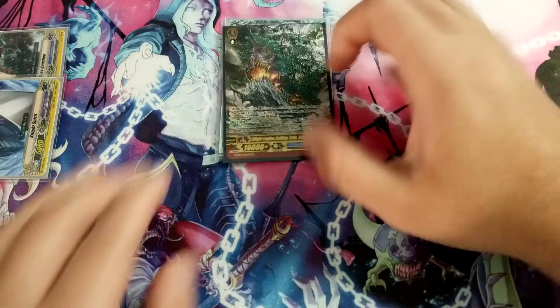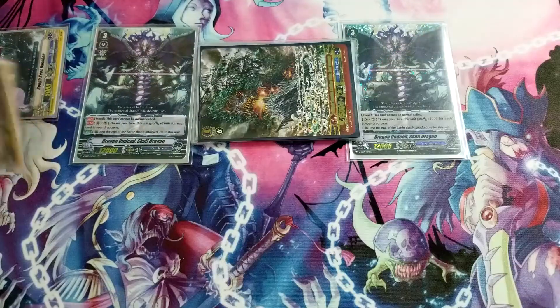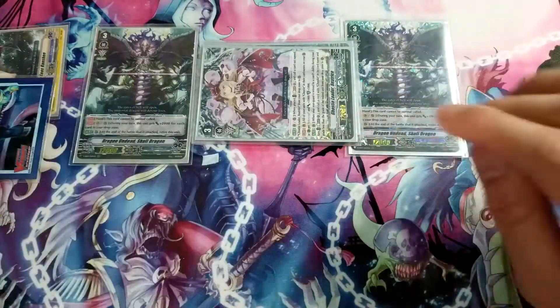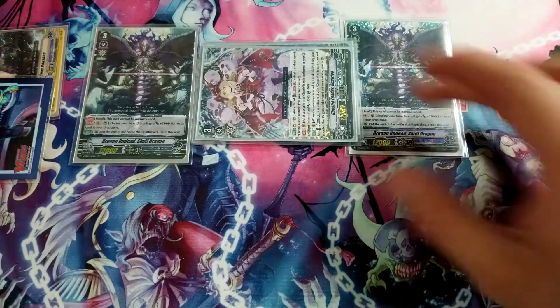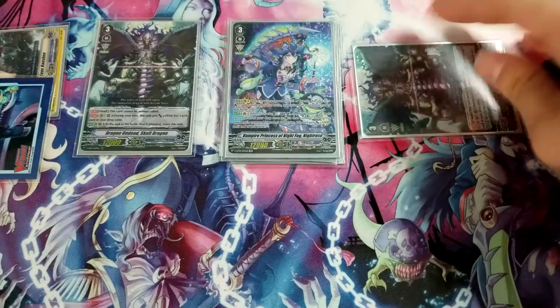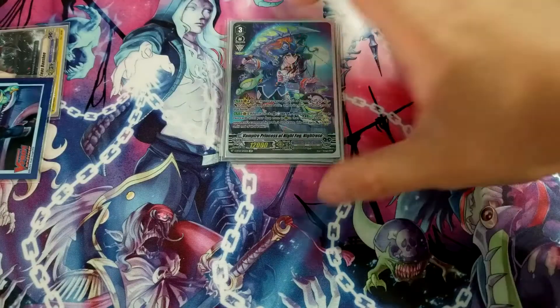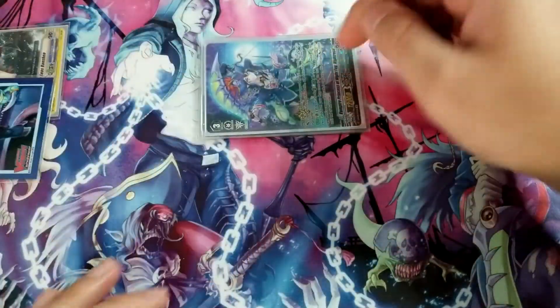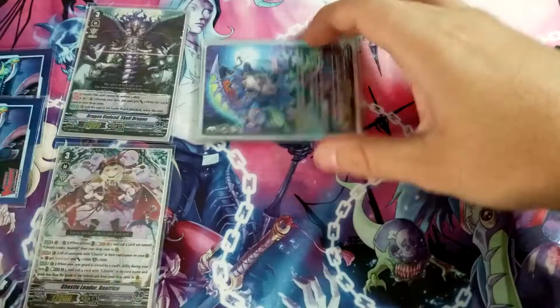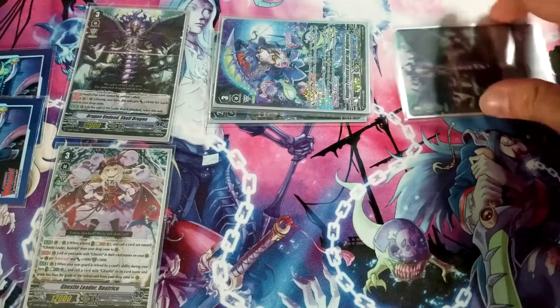One of the best strides for Gram Blue is Bad Bounty. At the end of the battle, you counterblast one, discard three cards, choose a Grade 3 from your drop zone, ride it as vanguard and stand, then Bad Bounty goes back to the G zone. This allows Gram Blue to have multi-attack with the vanguard, which is huge against matchups like Megacolony and Chaos where calling rear guards is difficult.